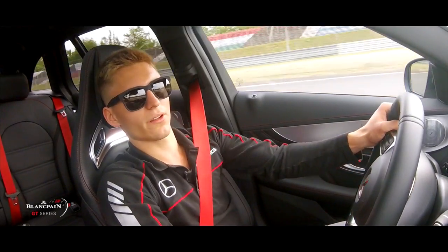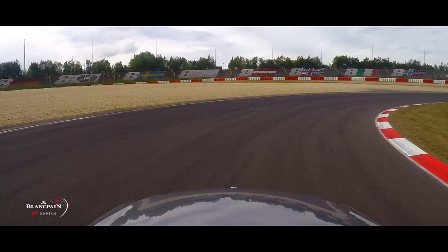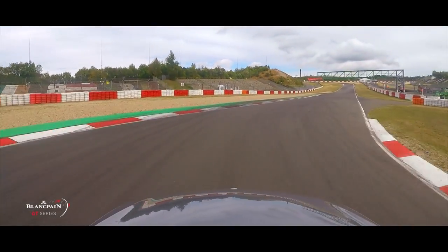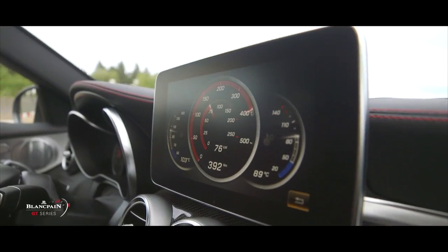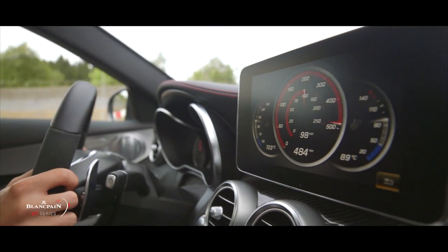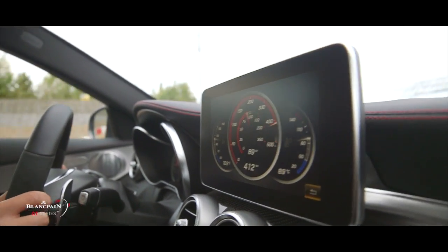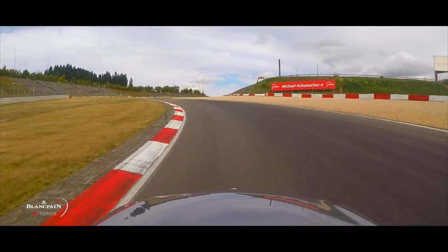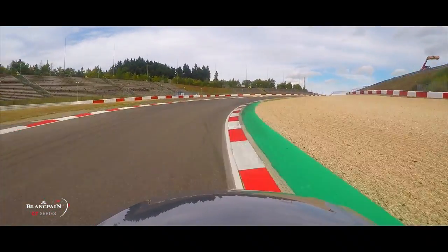But here you can still go on the inside, maybe. Out of the Dunlop curve, it's key to have a good exit, because the following straight is up the hill, and it's a very fast chicane which is nearly flat. So you try to maximize your straight-line speed.